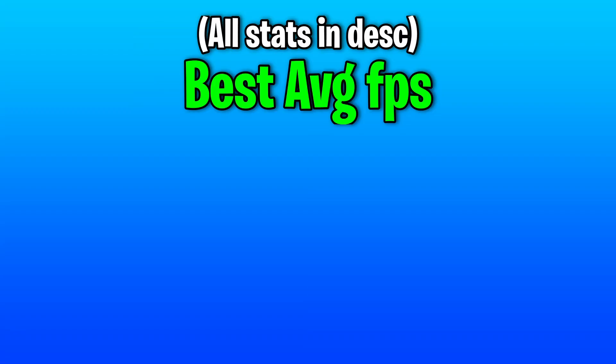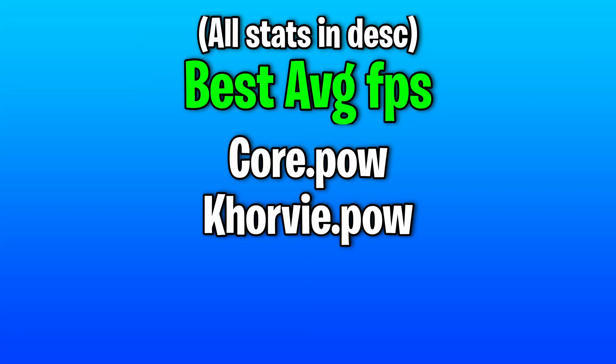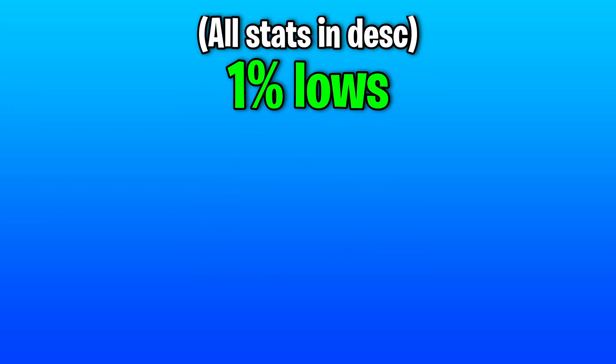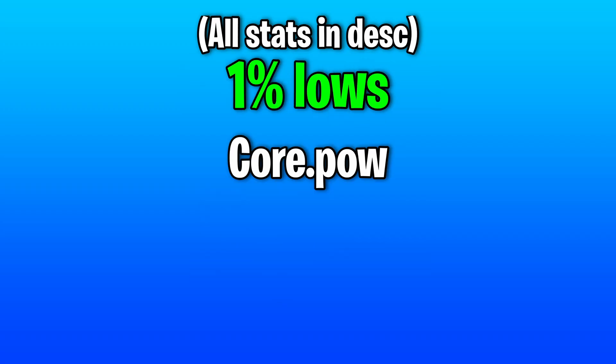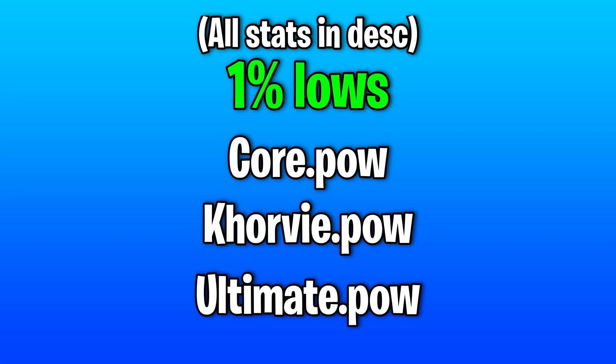For the best average FPS, Corvier is first place at 441 FPS, second place is also Corvier, and Exum Premium is third. For 1% lows, Corvier is first place with 1% lows of 184, next up is Corvier again, and third place is Ultimate Performance.